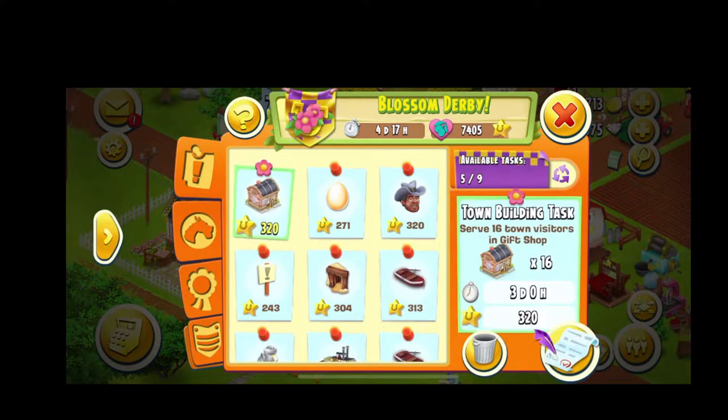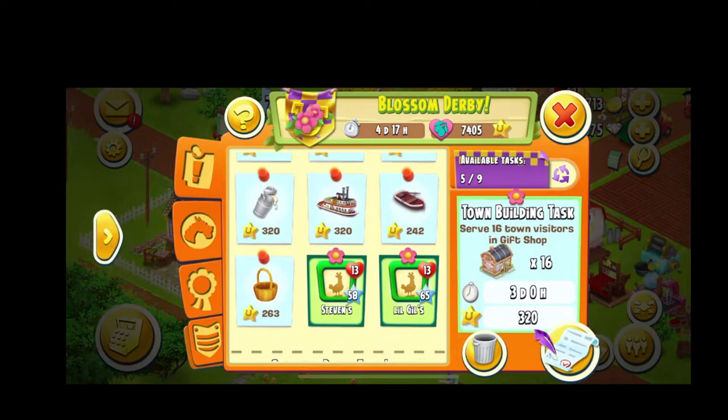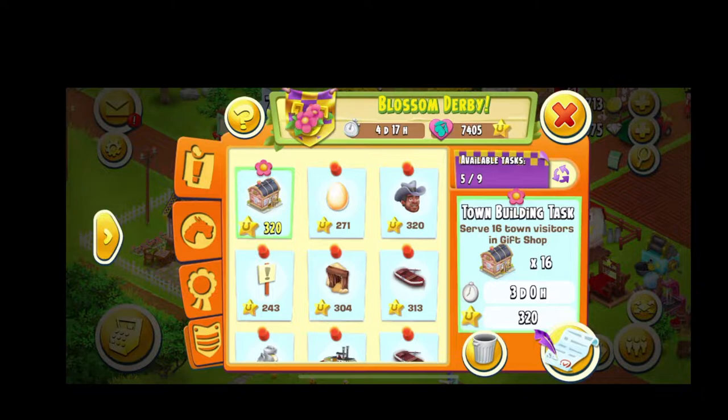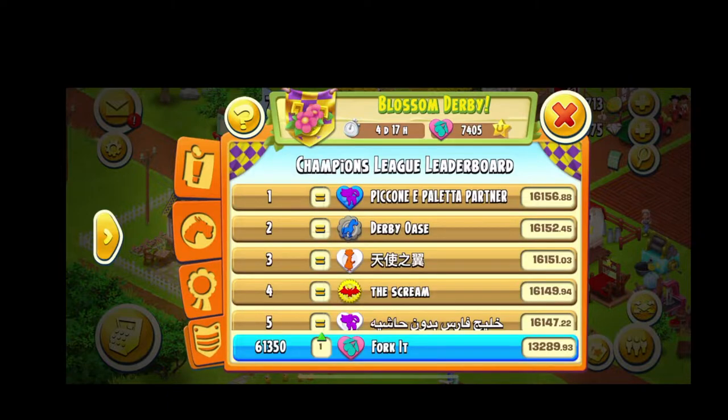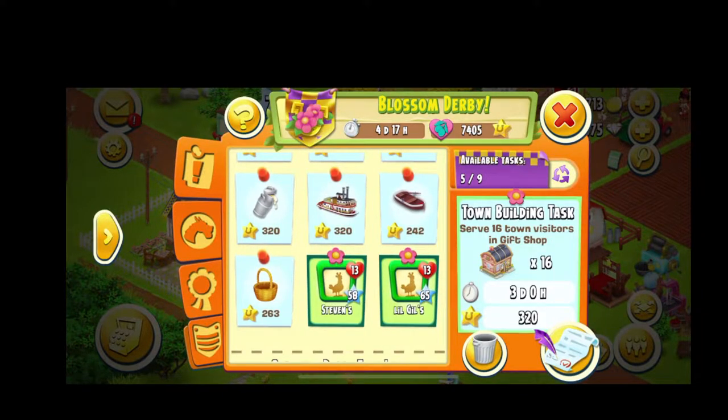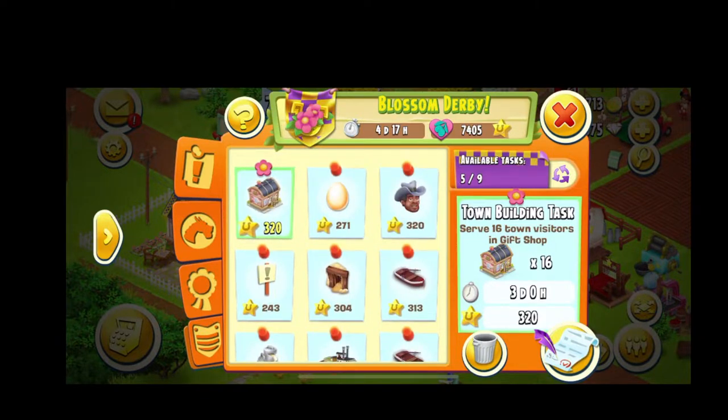So as you can see there's this task right here — the town building task that is up for 320 points. You can see the varying different tasks; two down there are already taken. This is not a fast enough task, not something my team is doing for the Blossom Derby. Everybody handles those differently. I'm the owner of my own hood, so I do have other managers and elders who can delete tasks, which you should be utilizing in your hood if you care about your ranking in the Champion Leagues.